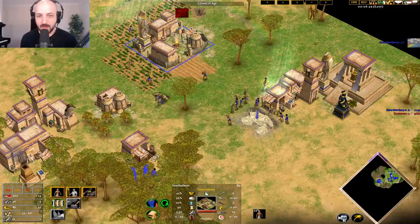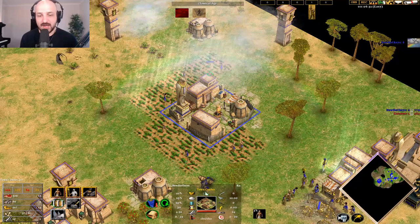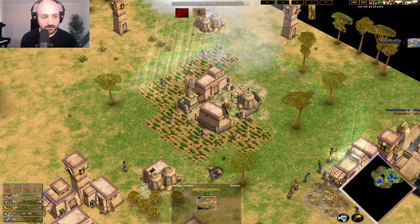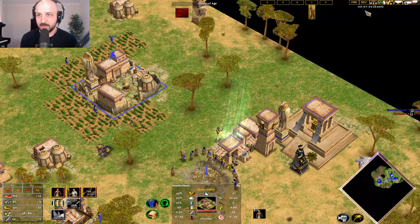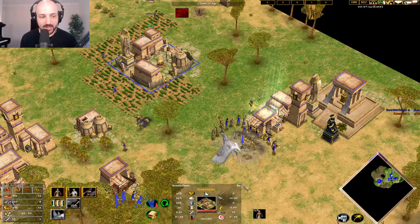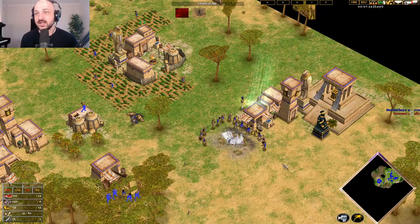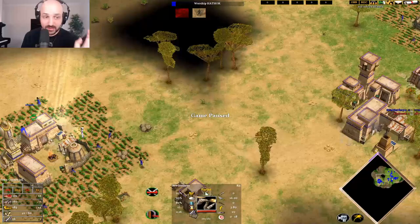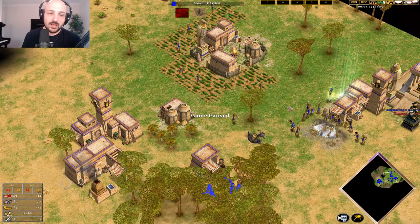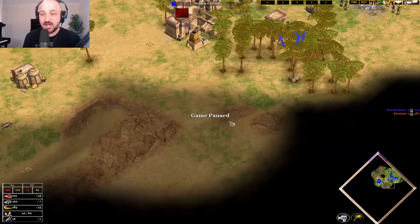We're aiming for about a 7:30 to 8:30 advance time — we'll see if we can get close to that. It seems like everything went fairly on the nose here, fairly consistent and strong. As more villagers come in we've got another 30 seconds to wait on this gold, and our economy is going to be absolutely gigantic. It looks like we can advance from this town center — even faster than 8:30. So that's the build — it's really really strong, a really good way to play Ra. It works on pretty much every single map, and I would recommend this on nearly every single map.